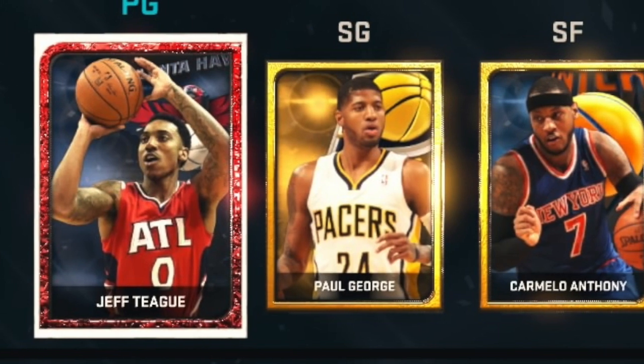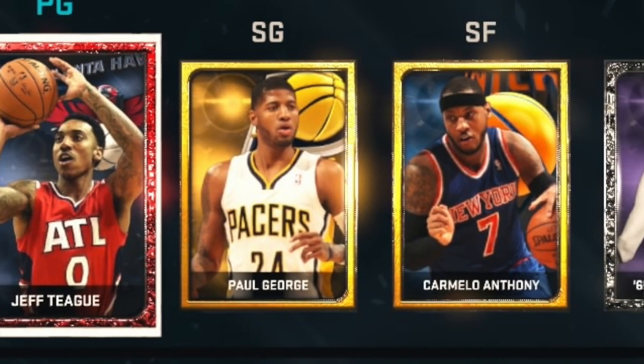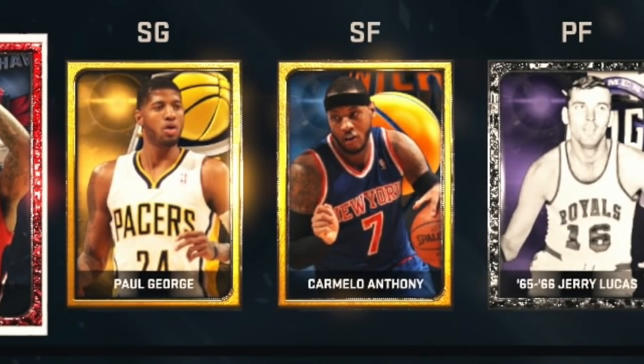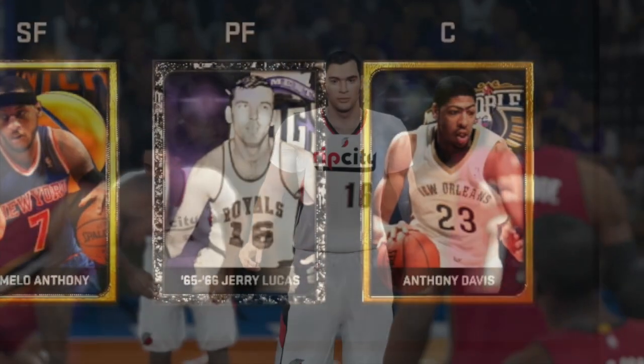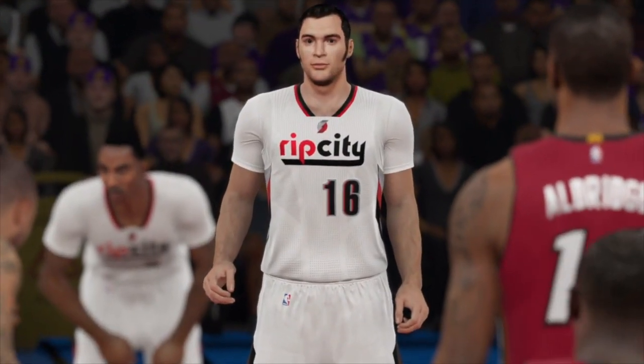Jeff Teague is finally starting for the Fantastics. We got Paul George and Carmelo Anthony as our major scorers. Jerry Lucas is our stretch four and designated defender. Anthony Davis is going to anchor the back line. Let's welcome Jerry Lucas.